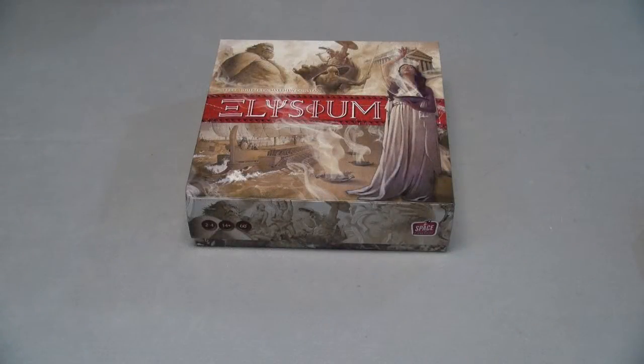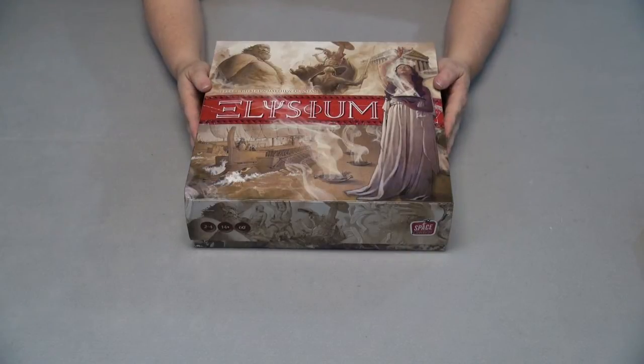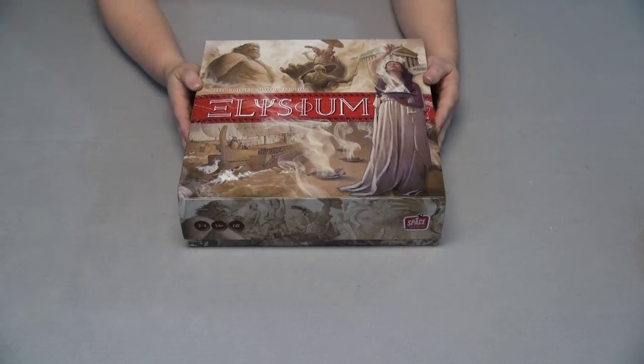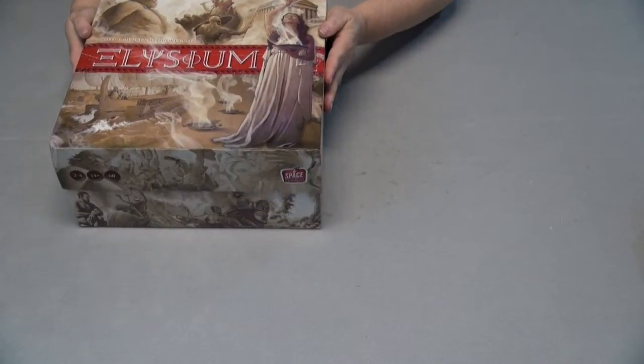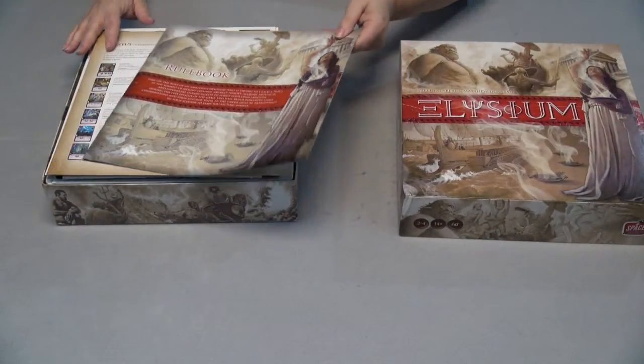I have Elysium from Brett J Gilbert and Matthew Dunstan, brought to us by Space Cowboys and Asmodee. I don't believe this game is out in the general population yet — I'm really excited to have a copy and try it out. Let's open it up. We're going to be demigods trying to vie for position on Mount Olympus.